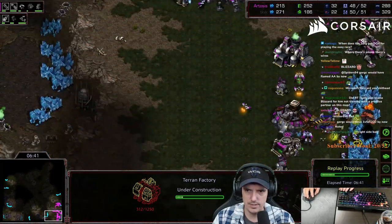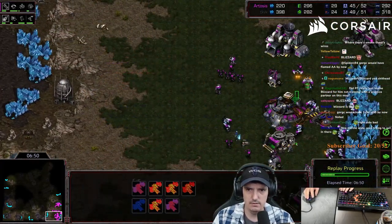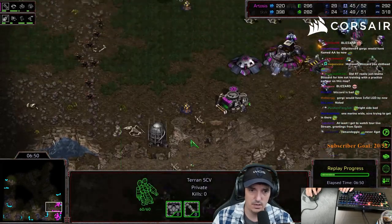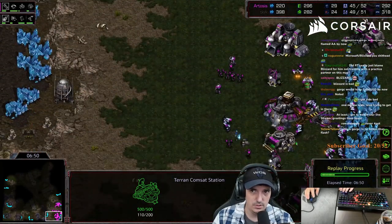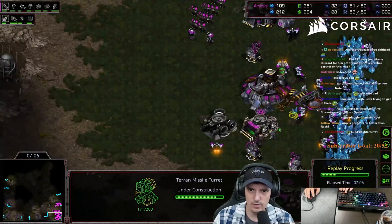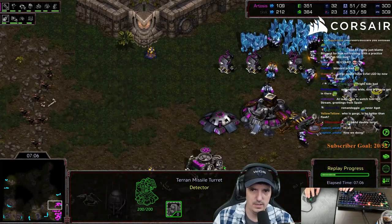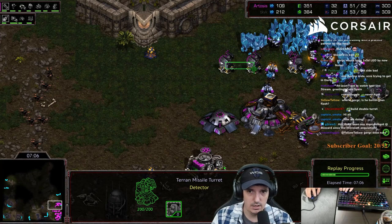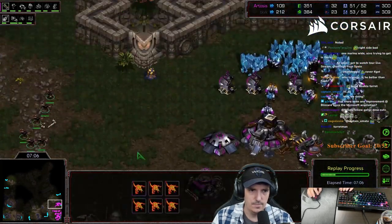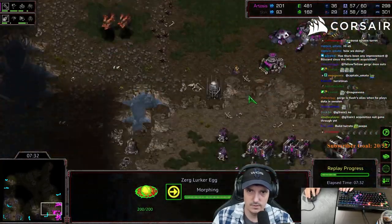I get my factory started here at about 6:30. He goes down there but I have enough turrets - the double turret chases him away. If there was only one I guarantee he would have stayed longer. In the current meta, Zergs are very gung-ho on killing SCVs - they want to reduce that SCV count. I only have 29 when I should have like 35. I have three turrets up, two more at the natural because the natural is pretty harassable.